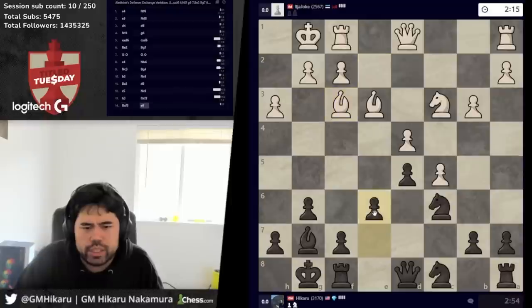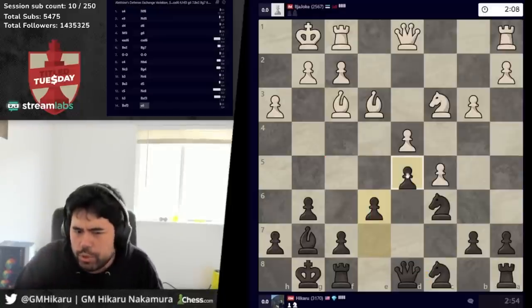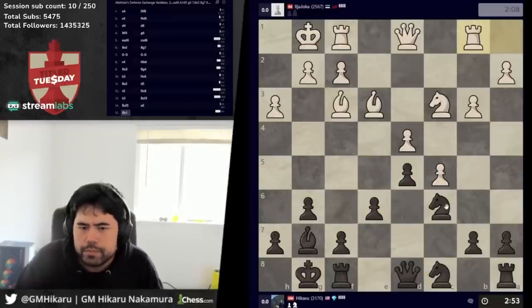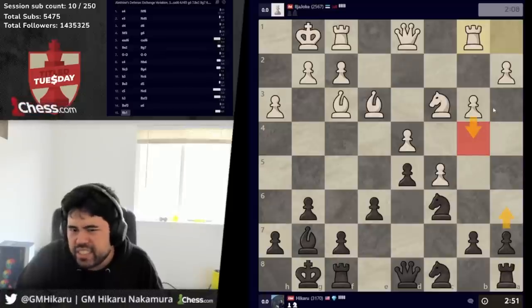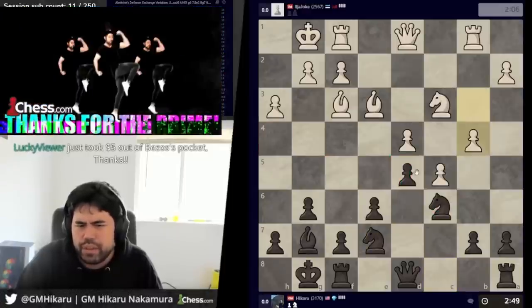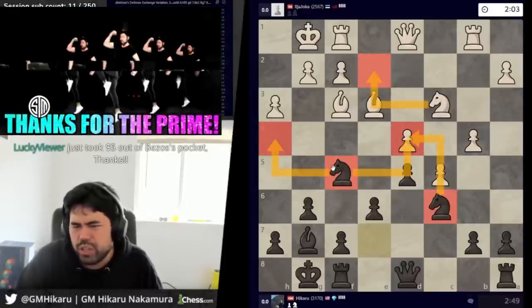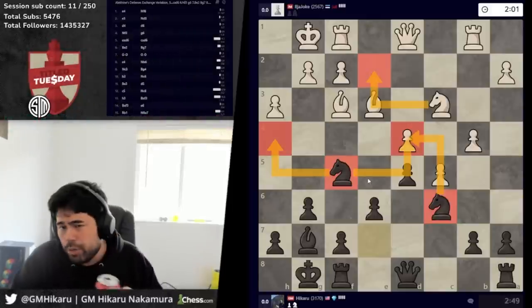Goes h3, so I take and go here — g7, f5. This is traditionally already considered a little bit better for black. If you get this position, it's already a little bit favorable. Now b4, a6, a4 — or b6, a6, b4 first — I believe was the correct move. Because now I'm a little too fast with knight f5, knight h4 hitting the pawn, and now g2 knight h4. This is very hard to play for white. I'm already much better here.